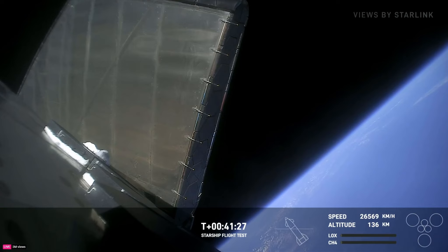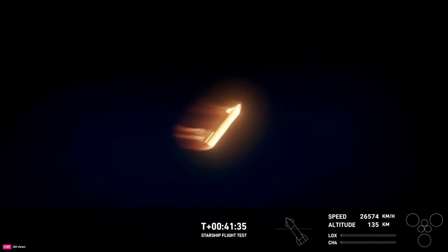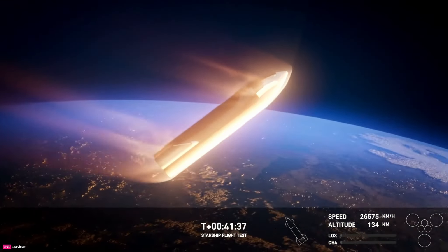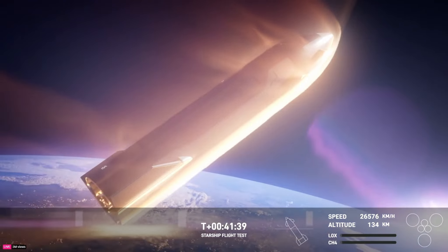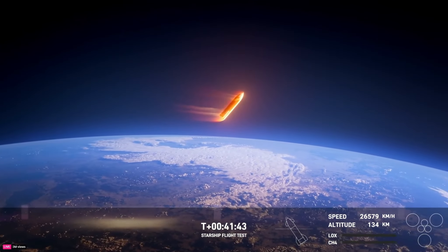At those speeds, the spacecraft moving through the atmosphere results in friction and creates a plasma field around the vehicle. That blanket of plasma distorts communication frequencies, leaving us with a brief blackout in communication.